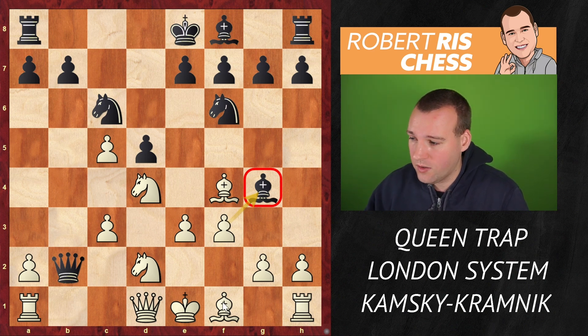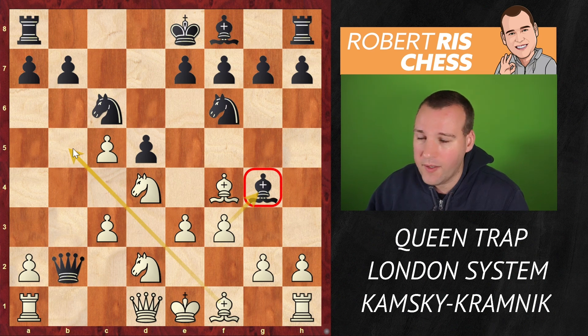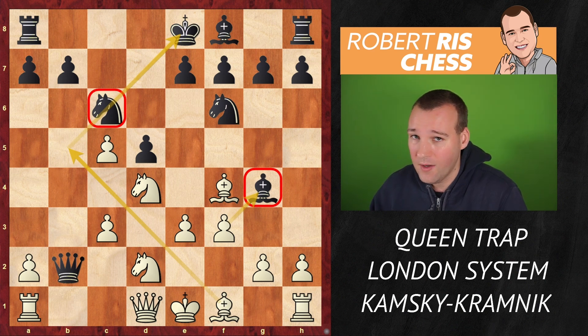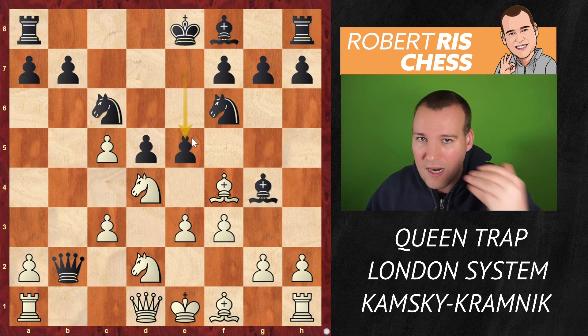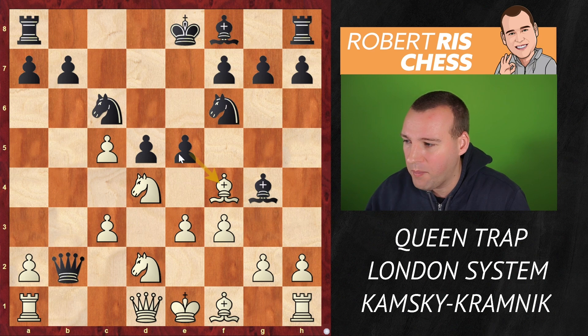White is also planning to bring the bishop out very quickly to b5 to pin the knight on c6, which may lead to new problems. But look what's happening now — the board is on fire and we are not even at move 10 yet. Black played e5, counter-attacking both the bishop and the knight in the middle of the board.